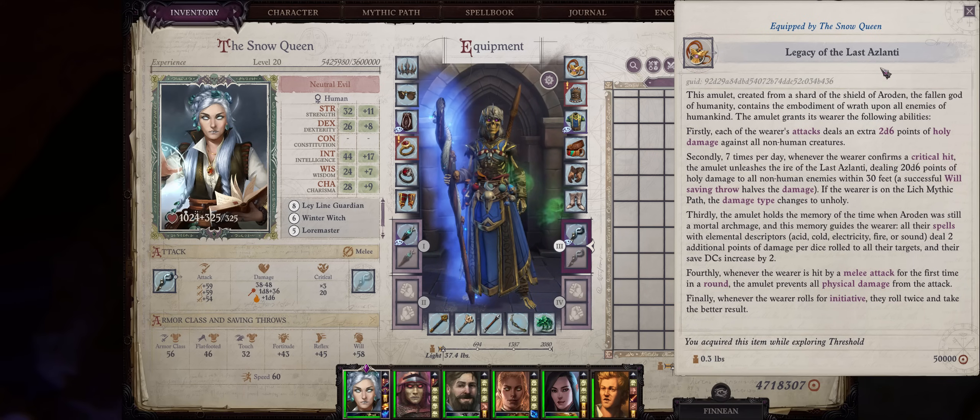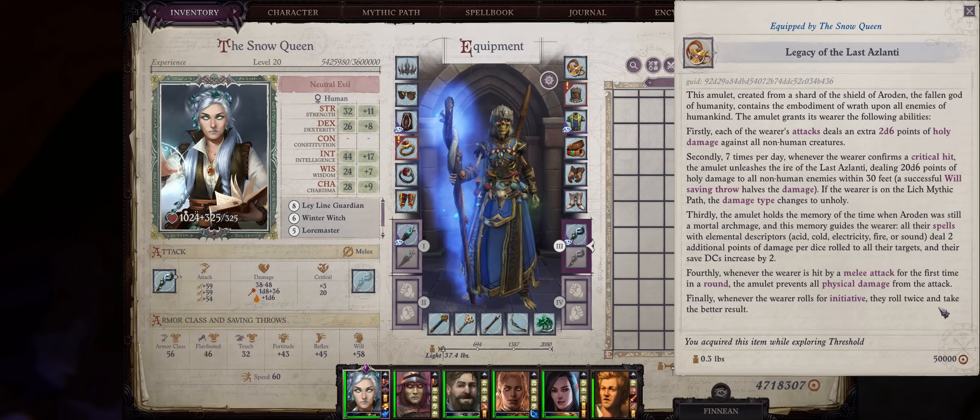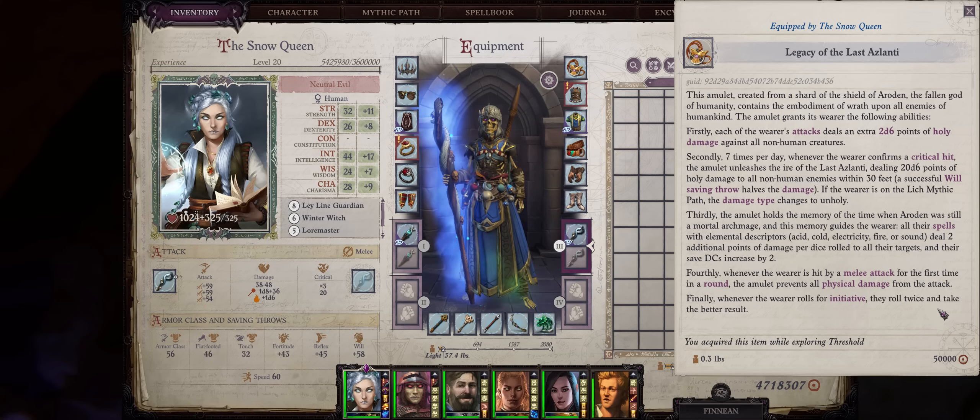For the amulet, the new best item for Blaster Casters is the Legacy of the Last Azlanti Talisman. It has a lot of unique effects, but the best one for our build is the third effect: all of our elemental spells including cold will deal an additional 2 points of damage per dice rolled, and this will stack with our Dragon Bloodlines too. Your cold spells will also get a plus 2 boost to their DC. You can find this amulet from Obrigh's last quest at Chapter 5, then just show it to the storyteller to turn it into a talisman — which means you do require the Shifter DLC.